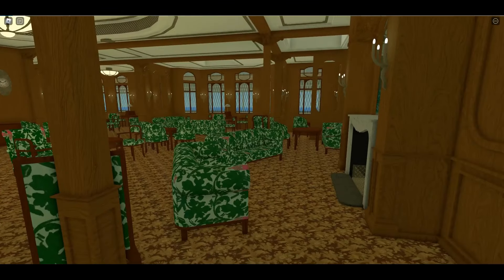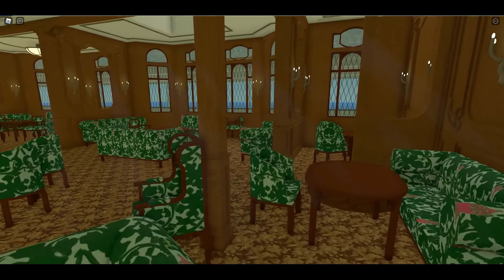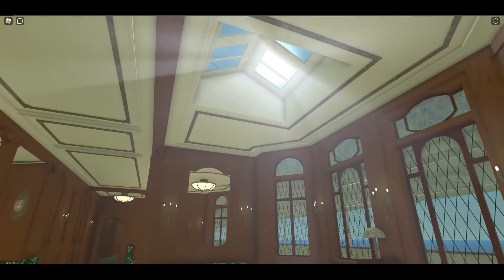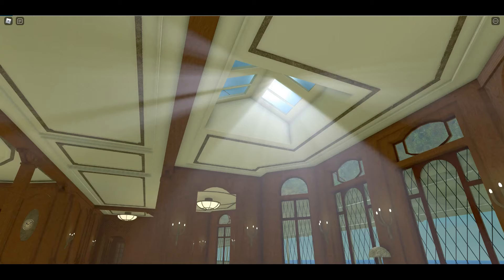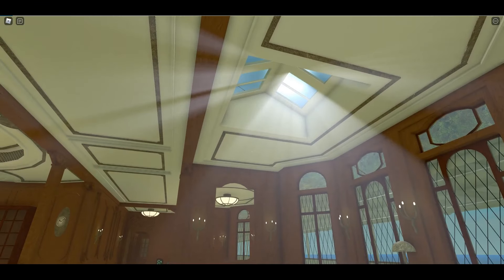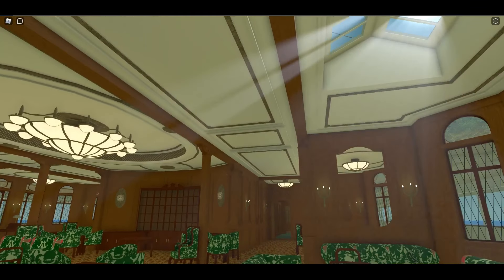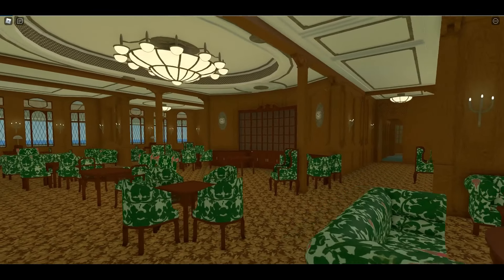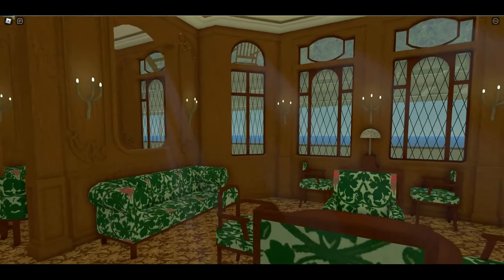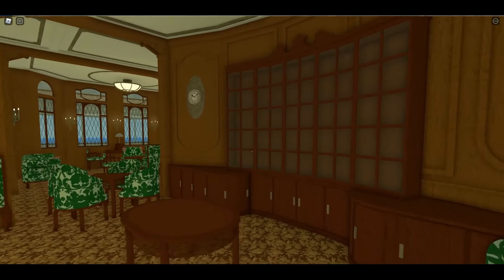Here we are in the first class lounge. This is nice — I absolutely love that. The way the beams of sun shine through the glass just for realism, I love it. It makes you feel so cozy and just want to sit here and relax and read. Here we've got the big bookshelf.